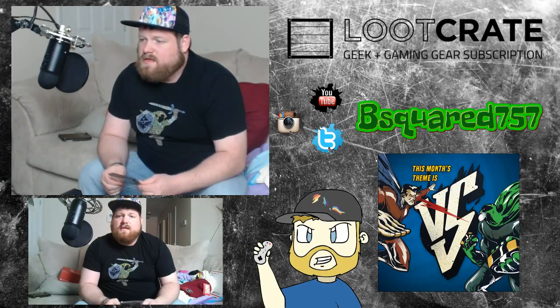Next thing we got is a loot crate pen — it has the Versus theme on it, Alien versus Predator. Cool pen — you get a pen every month. And there's a download for a free mobile game called Word Gush, a party game about everything you love. It's a geeky version of that Ellen game where you put it on your forehead. Check it out on the App Store or Google Play.